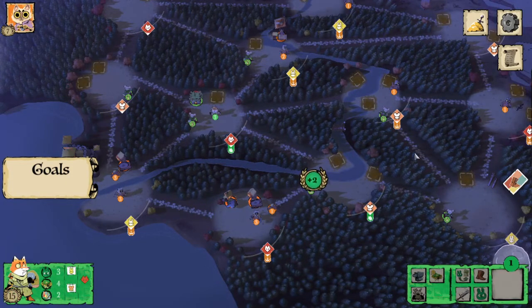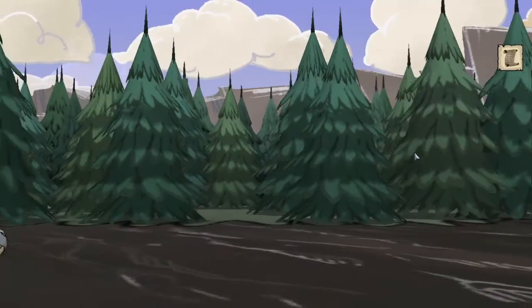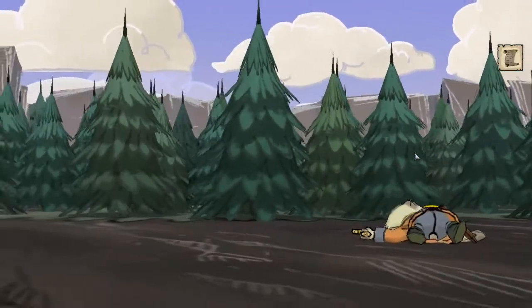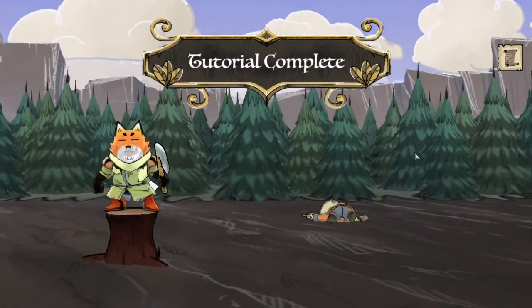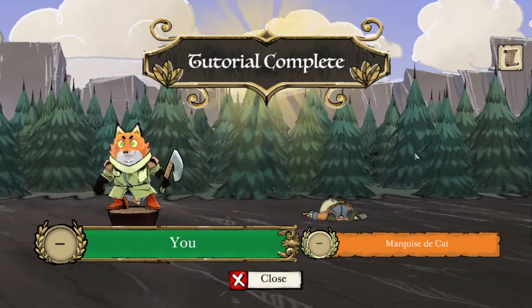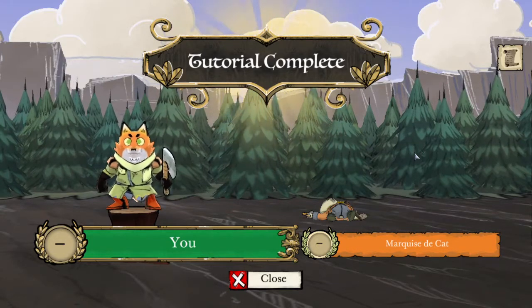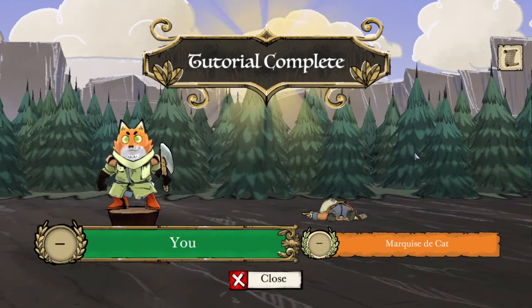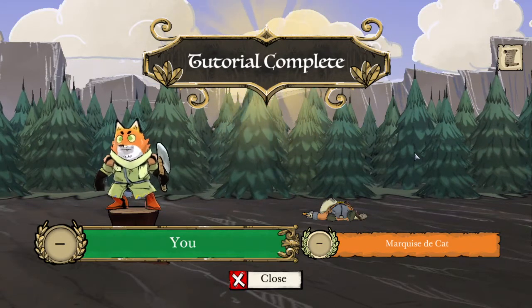Alright, I hope this tutorial playthrough was helpful for you and you have a decent grasp of how the Alliance works. This wasn't a full fledged strategy guide — if you guys would be interested in watching that, definitely let me know in the comments and I would be happy to make that. In the next video we are going to cover the Vagabond, so I will see you guys then.